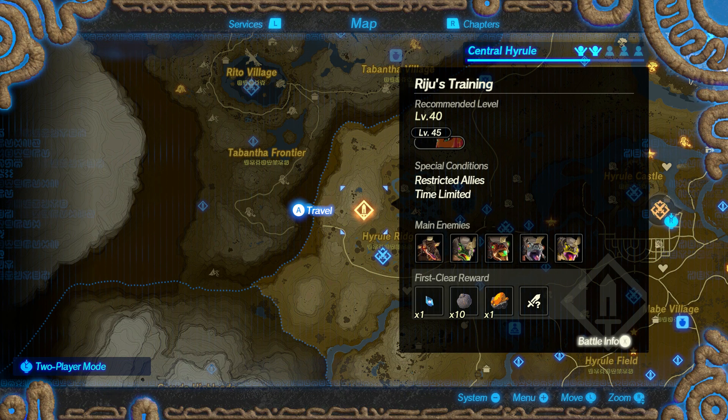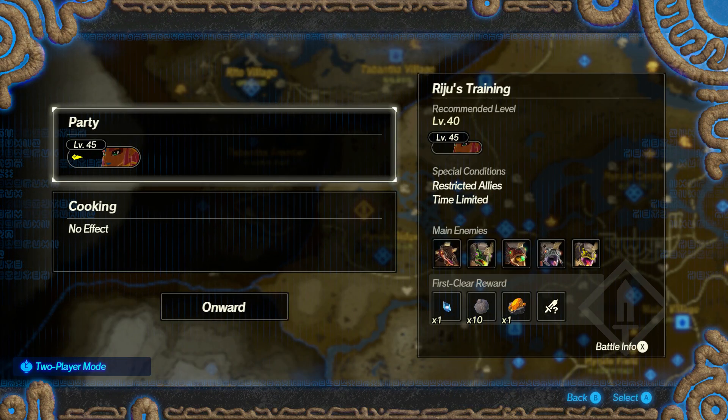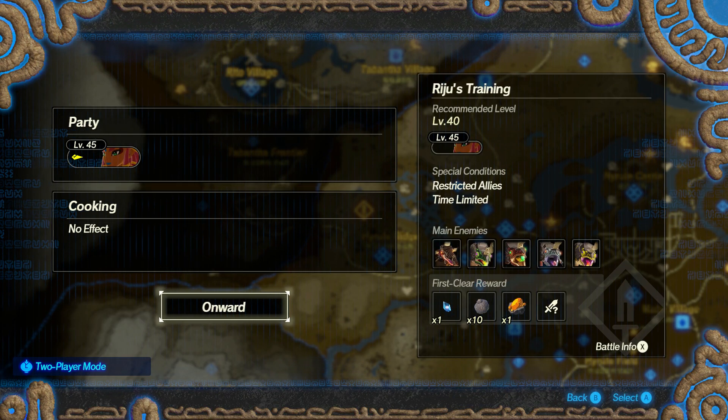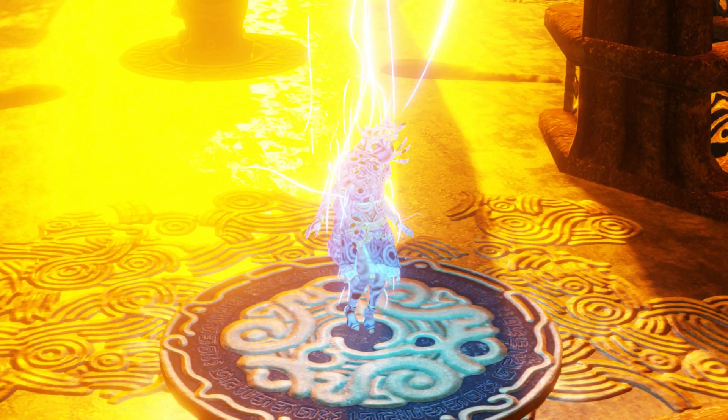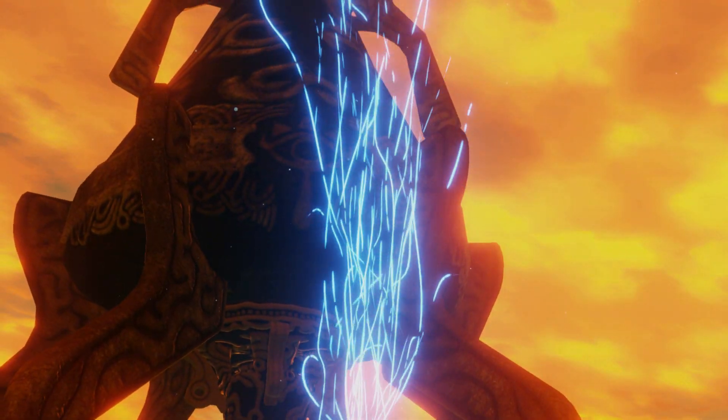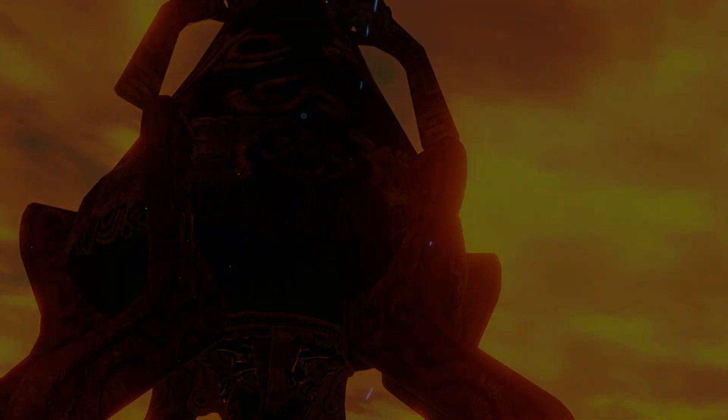Hey guys, welcome back to Hyrule Warriors Age of Calamity. Last time we got Riju and Teba, so we gotta do their training, starting with Riju because we got to play as her. I beefed her up a little bit and fused what I could, so she's got a little bit of power to her instead of just getting her and going from the start, unlike Teba.